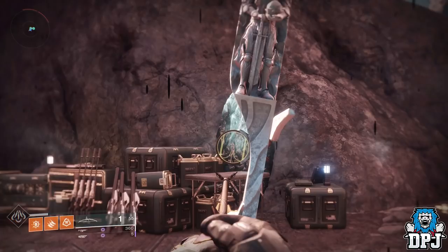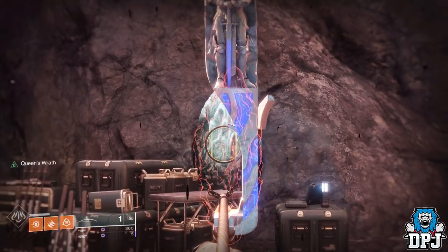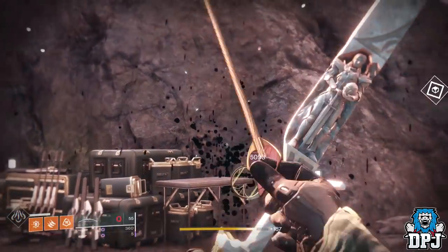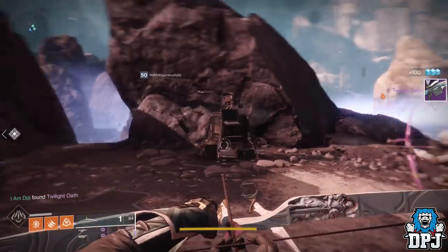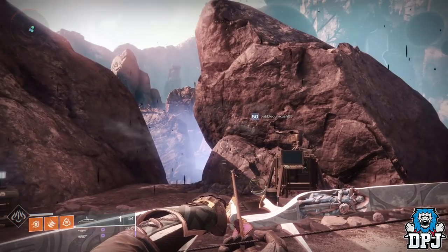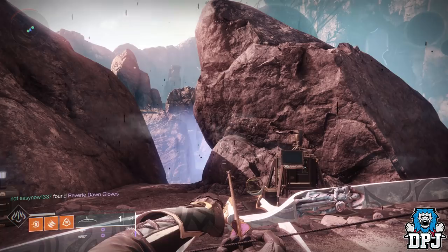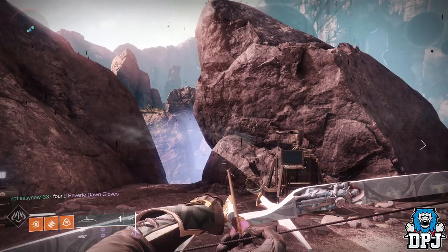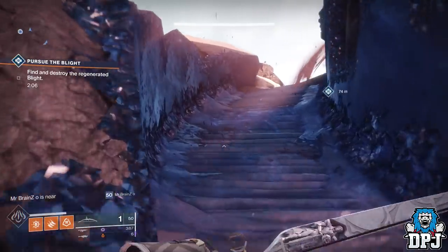These crystals like the one we see in spawn actually drop loot, but you need to shoot them with a specific weapon — a weapon known as the Wish Ender, the Exotic Bow. I made a full guide on this bow and how it's acquired; that video can be found on my channel and linked within the video description. The quest for the Wish Ender Bow is a hard one, but it's a great weapon for sure, so it's definitely one to add to your collection.